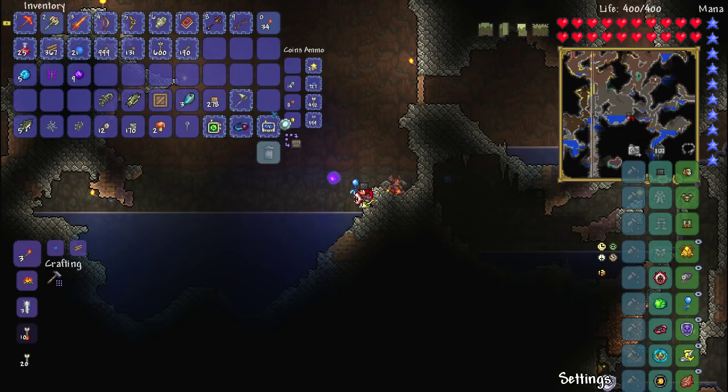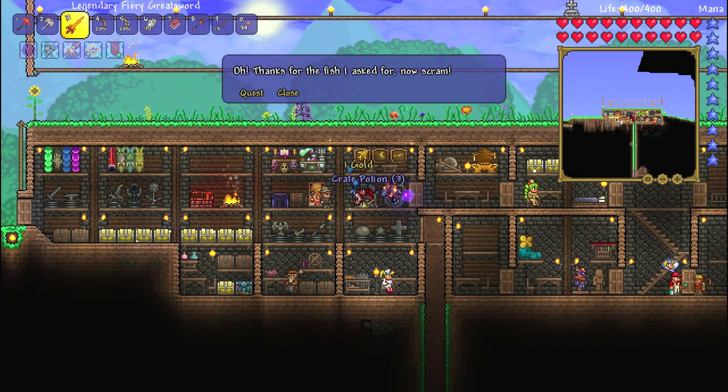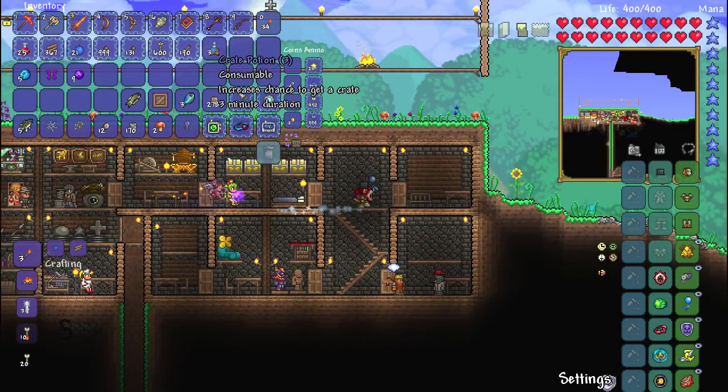Bonefish up in here! Nice. Let's go see what we get from the little guy. Hey buddy, what you got? Crate potions and gold. Crate potions are awesome. We should totally go for a big crate fishing session, shouldn't we?